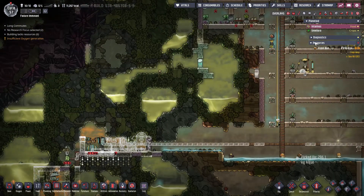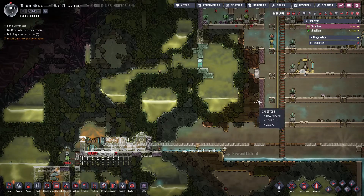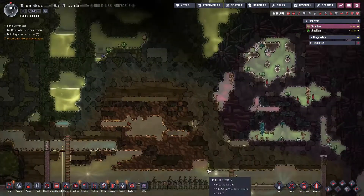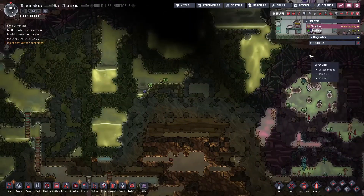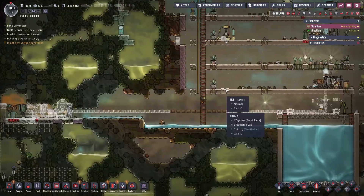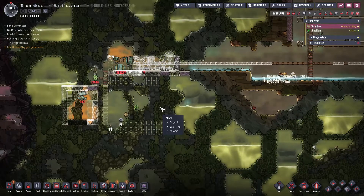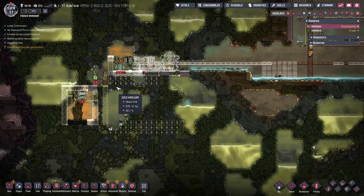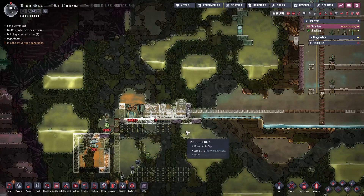Two exciting things have happened in this episode so far. One, we found out we can teleport to another asteroid. I don't want to do that until we're ready with materials - it looked okay but I don't know where we're going to teleport to. And we've got our first power system in production - getting it ready.